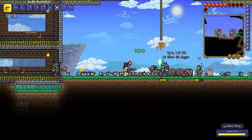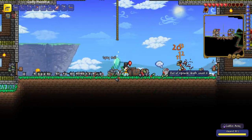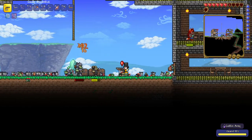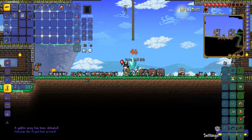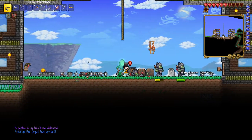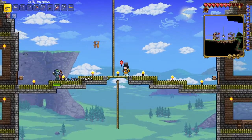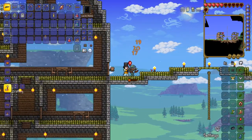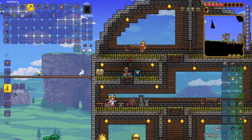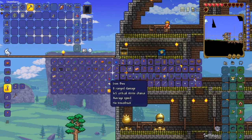After I defeat this, I'll be able to get the goblin tinkerer, which is a very good NPC because it allows me to upgrade my accessories, buy new accessories, and also reforge my items. The goblin army has been defeated, although some are still sticking around and still might kill me. They do seem to be ignoring me because I've defeated them, except for this archer — this archer is definitely not ignoring me. Let me take them out. And just like that, the goblin army was defeated, and everything goes back to normal.